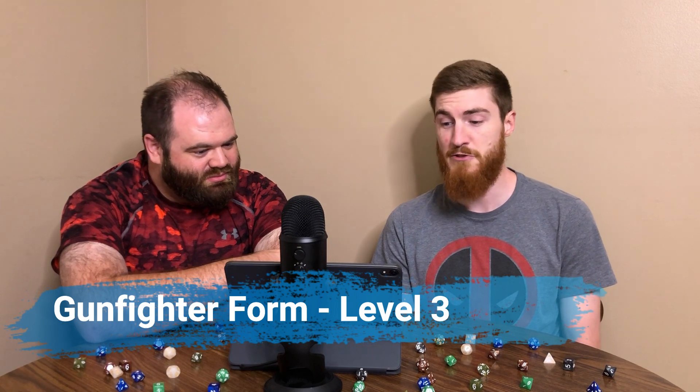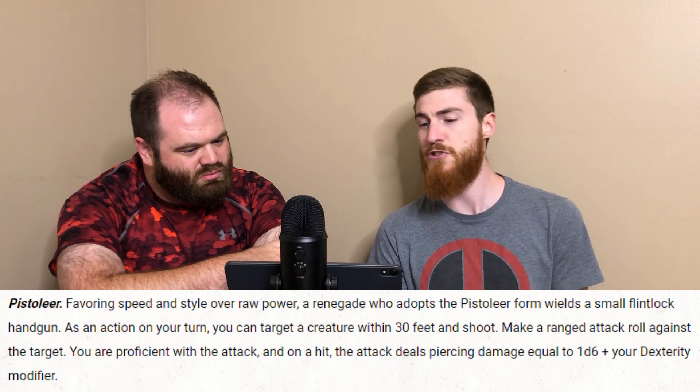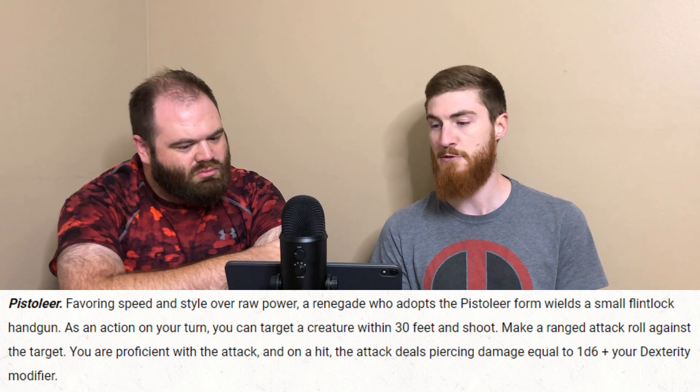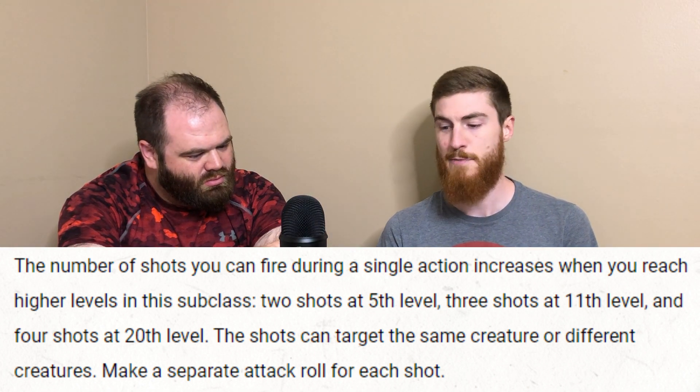Also at level 3, you gain your Gunfighter Form. You begin constructing a custom firearm that suits your unique brand of Renegade style. The process begins by selecting a form. The first choice is the Pistolier — favoring speed and style over raw power, this small flintlock handgun lets you take an action to target a creature within 30 feet and shoot, making a ranged attack roll. On hit it deals 1d6 plus your Dexterity modifier piercing damage. Shots increase to two at level 5, three at level 11, and four at level 20.